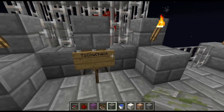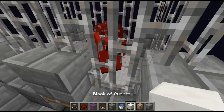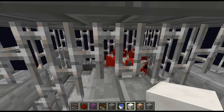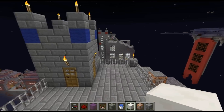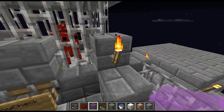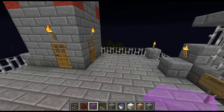I upgraded the gate so it opens when they get close, instantly, with the new command block clock thing. That works a lot better now. I'm kinda just gonna leave the piston exposed so they can tell it's gonna open for them.